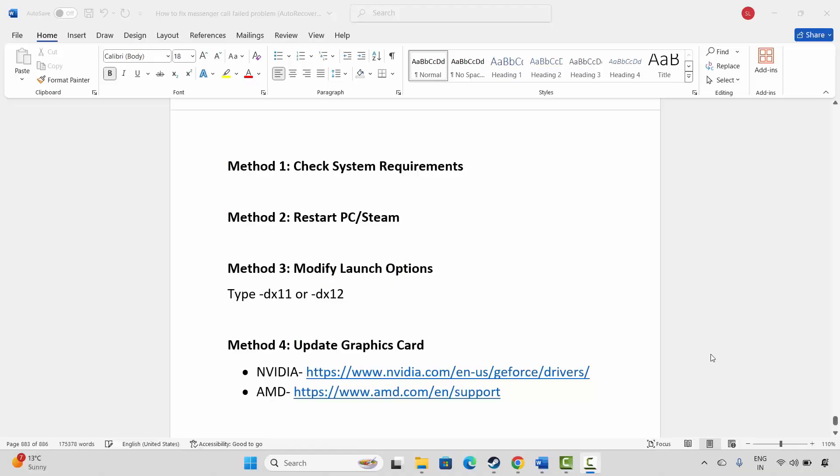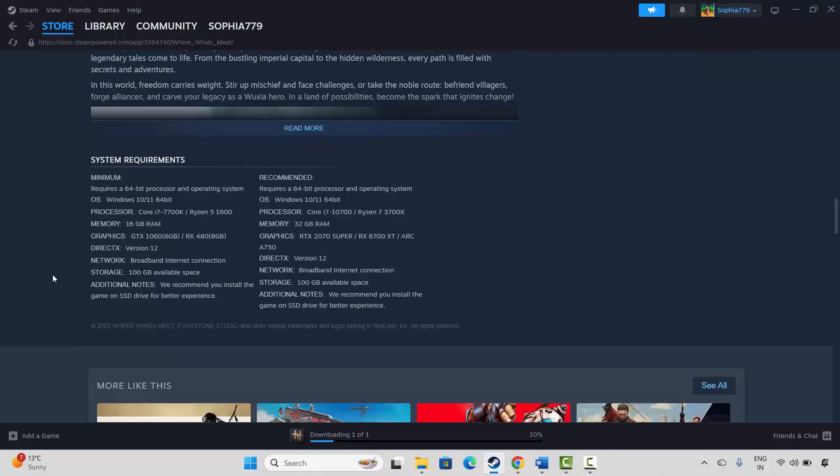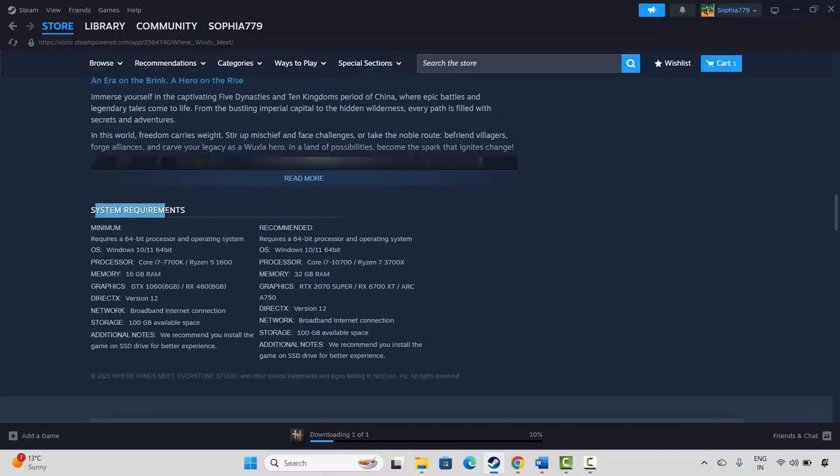The very first method is to check system requirements. Make sure your PC has all the requirements to play the game. For that, go to Steam and search for the game, then scroll down. Here you will see the system requirements to play the game. Make sure your PC meets all those requirements, then check if you can launch the game.